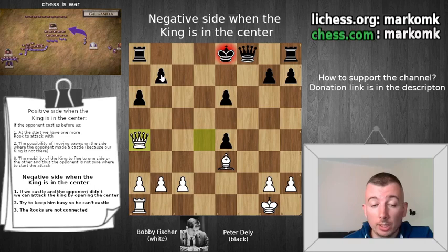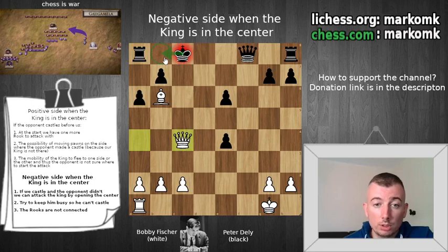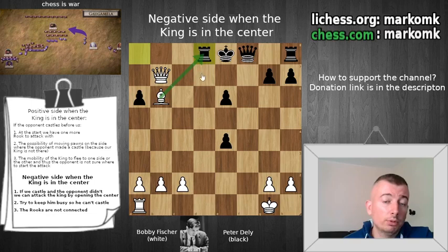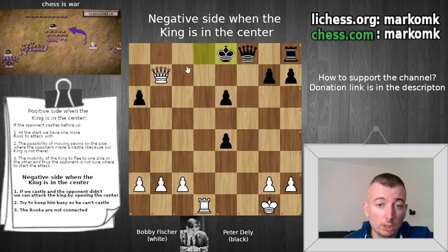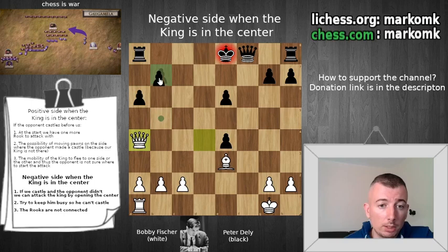Let's check why black resigned. If he moves the king — for example, king e7 — we have bishop c5 and will capture the queen. Or king f7, we have rook f1 and will capture the queen. The only move might be king d8, but we have bishop b6, and after king c8, we have queen c4. If he goes there, we checkmate him. So he must go to d7, but we have queen c7, and after king e8 we capture the pawn on b7 — now the rook is hanging and he can't move the king. He resigned here.